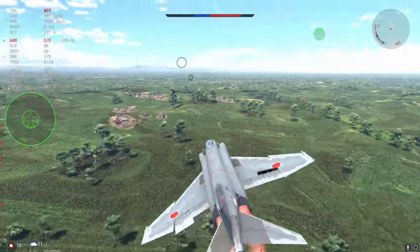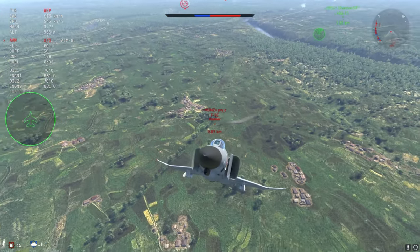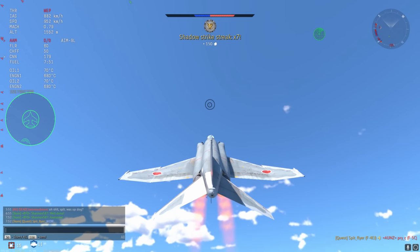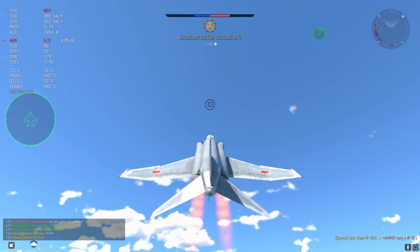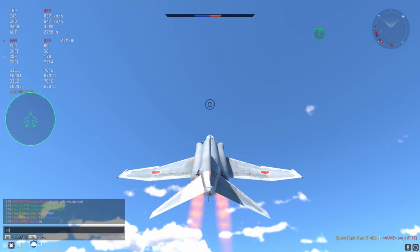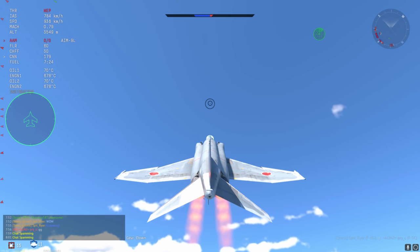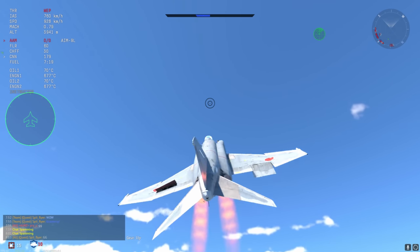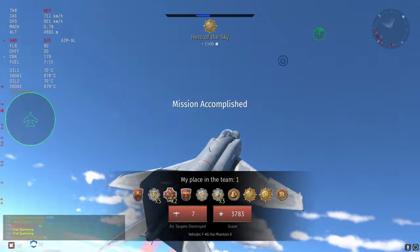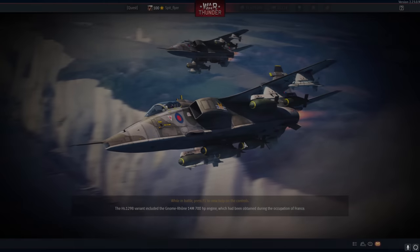I'm going to call the AIM-7F a standoff weapon because in War Thunder it kind of does act as a big stick — and because you have the biggest stick you get the most smiles. This plane is actually fairly decent to fly even against the F-14. Provided you lock your F-14s first you can very easily deal with them, and if you don't have F-14s to deal with, well, you get a seven-kill game like this — one of the highest kill games I've ever gotten. I'm very impressed by the capabilities of the EJ Kai.